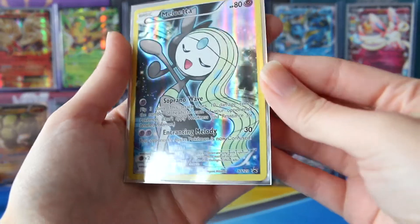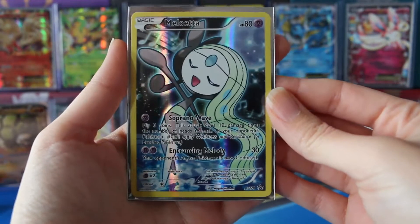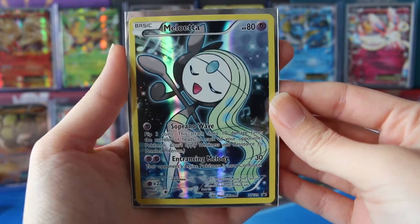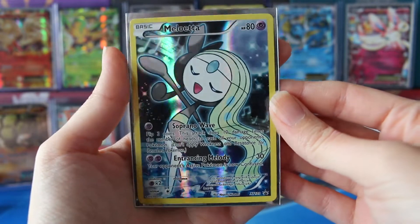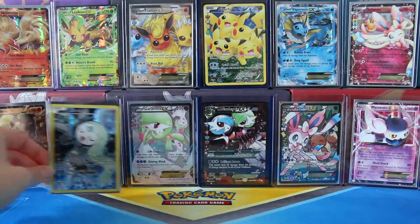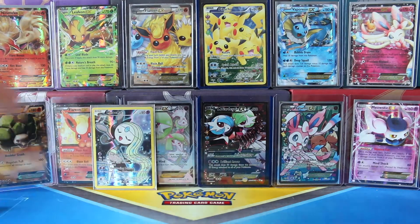And of course we have our promo, the last Generations promo, which is X and Y 120. And wow, I love the colors on this card. This thing is so crazy, so beautiful. Go ahead and put Meloetta off to the side — deserves to be standing in the background.